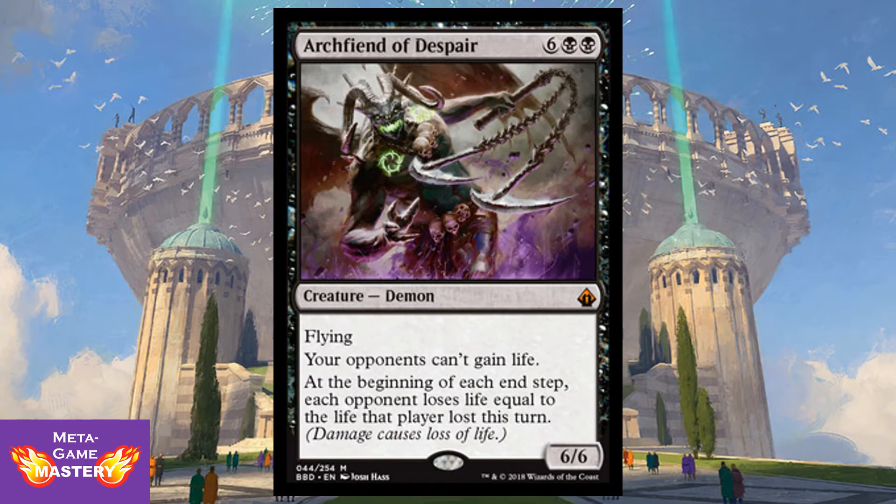Virtus also creates a two-card kill combo with Archfiend of Despair, who is 8 CMC — six colorless, black, black — for a 6/6 Demon with Flying. Your opponents cannot gain life, and at the beginning of each end step, each opponent loses life equal to the life that player lost this turn. Very powerful. Not only does this card combo with Virtus, there are many cards — whether it be Wound Reflection, whether it be Heartless Hidetsugu — that knock your opponents' life totals in half, making them kill spells. All these downsides only affect your opponent. Look for this guy to be cheated into play via Reanimation.